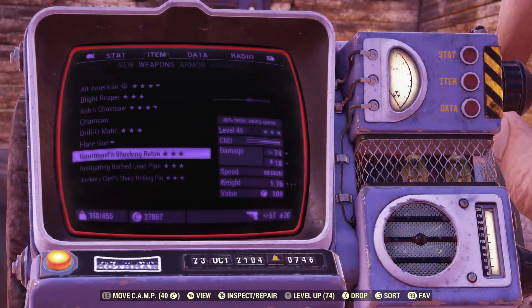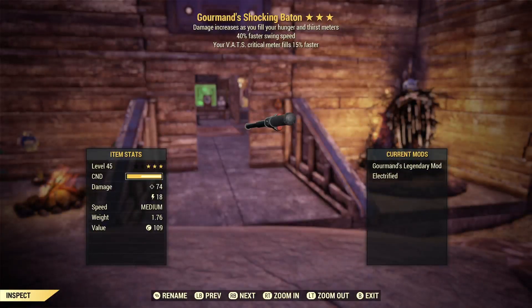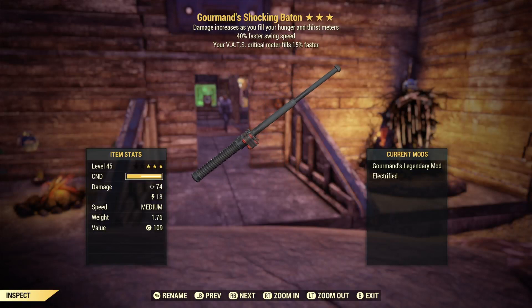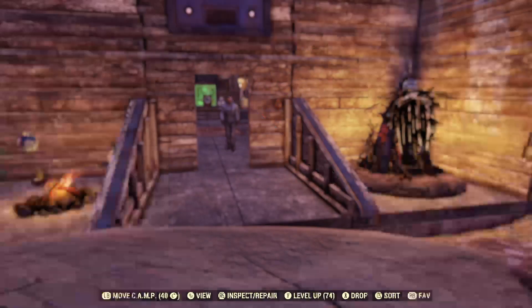Next up, I have a Gourmand's Shocking Baton. I didn't have a lot of legendary modules — I just barely got all of these legendaryified. But I ended up getting swing speed on this one for my first attempt. This is the Baton — it's a weapon I think you find at the prison, and that's about it. I never really thought about using this, but it looks like the 6-stick from Kick-Ass. Honestly, it looks like a police baton.